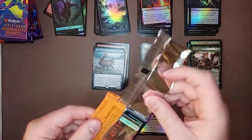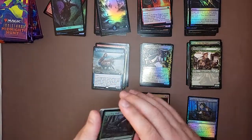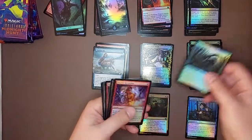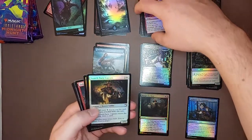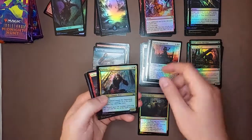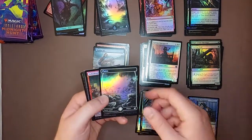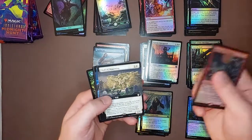I was more excited for Crimson Vow, mainly because I was trying to pull that Sorin the Mirthless, which I never did get. I just thought it was a little bit more fun. But my buddy, he thinks it was absolute garbage. I don't know how I feel, really. I love these lands from both cycles. Oh, Triskaidekaphile — that's such a strange thing to have as a card.